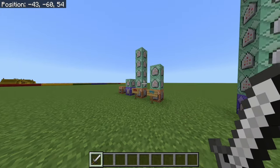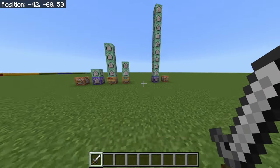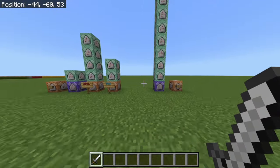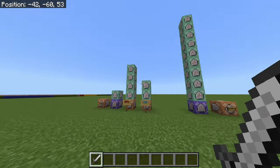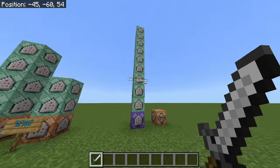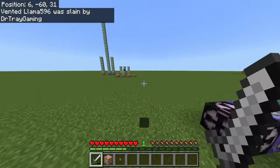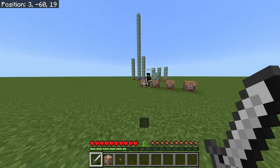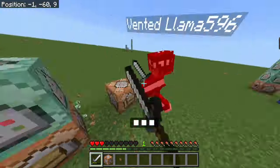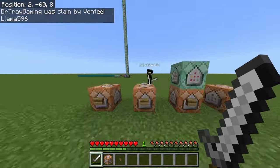This is how these basic systems work nowadays. Before, they used to use redstone and a bunch of other complicated stuff to detect when armor had taken durability damage, and it wasn't multiplayer-friendly. But this works between different players and different people. On screen you should see me fighting against my friend Vented Llama. I hope you guys enjoyed the video, and I shall see you guys in the next one. Peace.